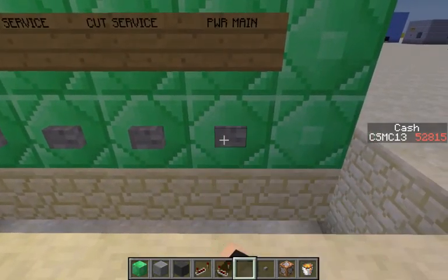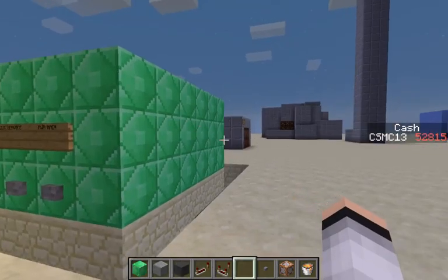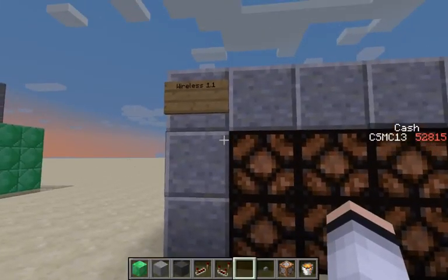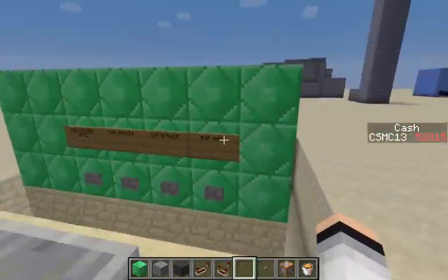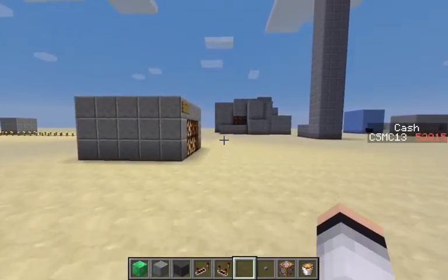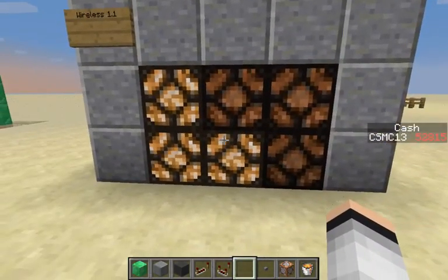Let's just start. Power main — that just set up the entire internet. Now this is the device that will display the internet's stuff. Wireless 1.1. If I go power service, that is now on.